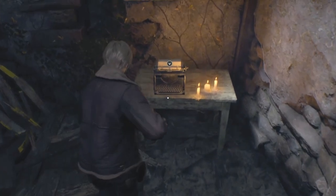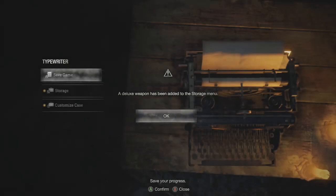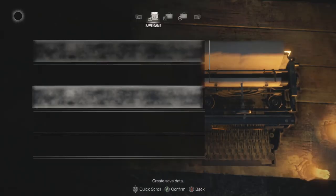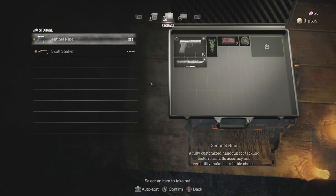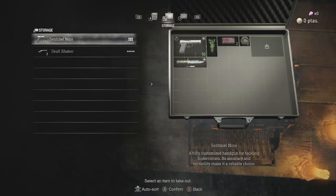Let me go ahead and get that first save in. A deluxe weapon has been added to the storage menu. Oh, you get your storage in here? You're not allowed to use a deluxe weapon yet. You can also swap out weapons in your inventory and storage menu. No using your cheat weapons in the first five episodes. Let me check storage. The Sentinel-9 — a fully customized handgun for tackling bioterrorism. Its accuracy and versatility make it a reliable choice. And then I got a shotgun with a sawed-off stock and barrel. Oh, that's cool. That's from the deluxe edition.